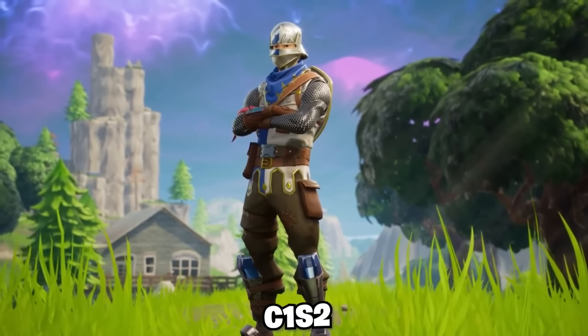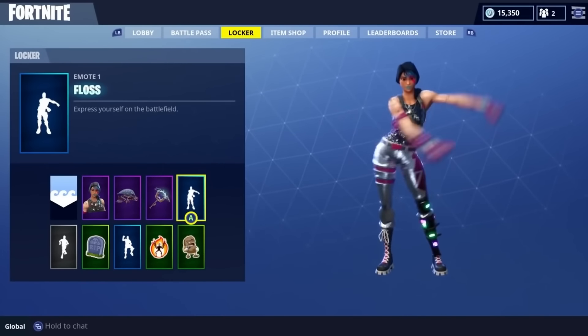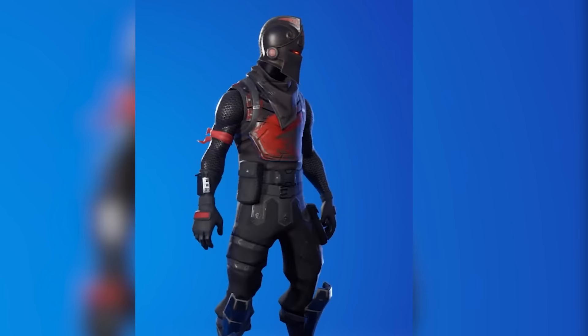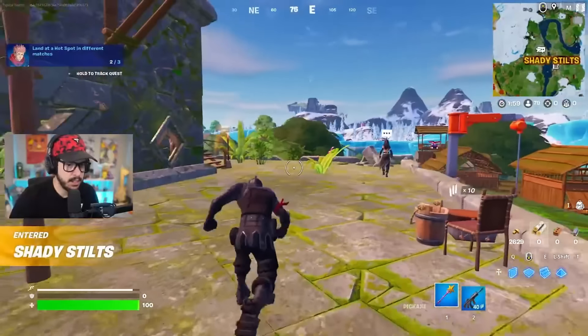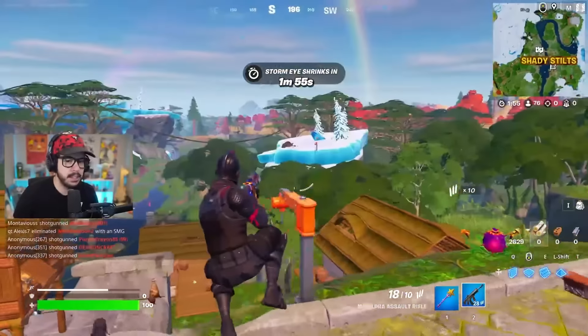We then move quickly into Chapter 1 Season 2. I feel like this season was a little underwhelming, but it did introduce the Battle Pass for the very first time, and introduced the Black Knight and of course the AC-DC pickaxe as well. This has to be the sweatiest combo that we saw during that season — it has been so good over the last few years. The Black Knight is one of the rarest skins we have ever seen.